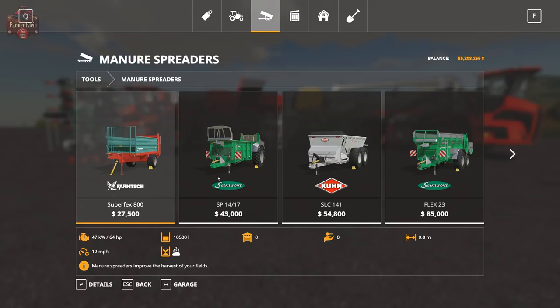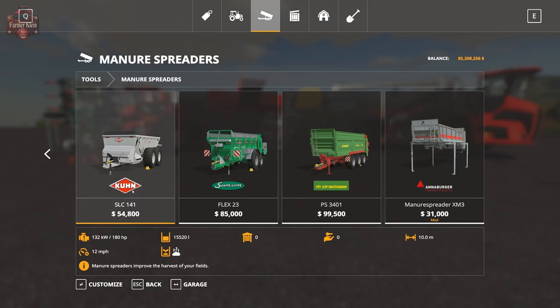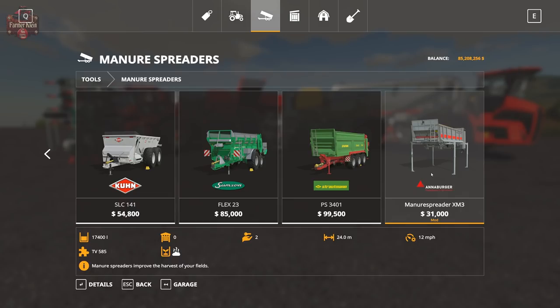Jumping over to manure spreaders, we have the Annenberger Manure Spreader XM3 at $31,000, with a working speed of 12 miles per hour, 24-meter working width, and a capacity of 17,400 liters. Compare that to the Kuhn, which only holds 15,000 liters, requires 180 horsepower, and is $54,000. So the Homer module is significantly cheaper, holds more product, and has a wider working width.